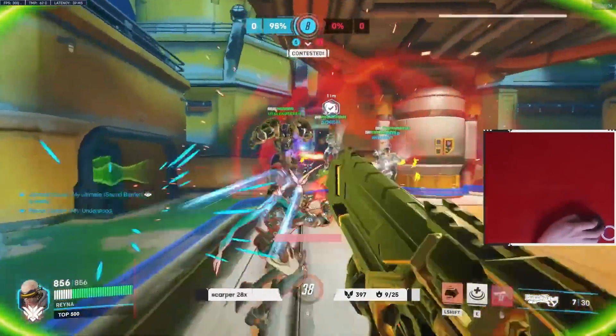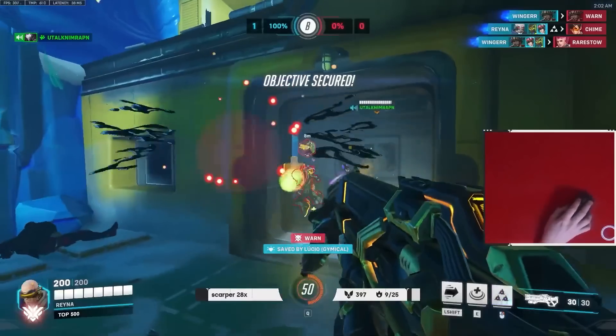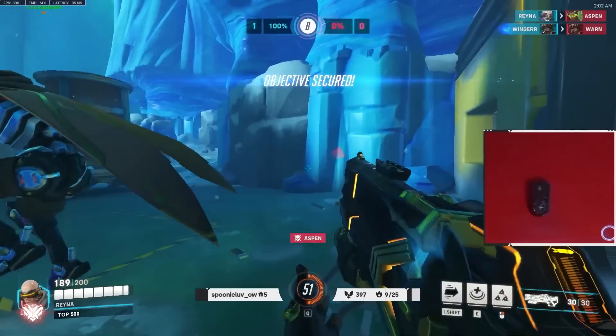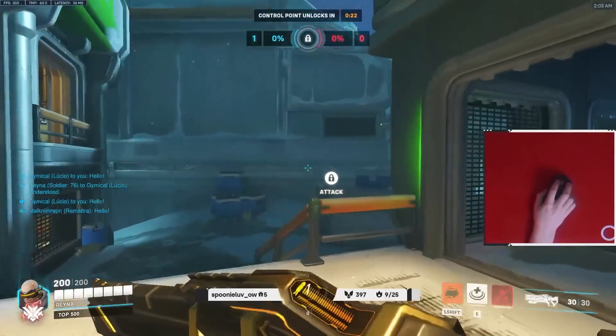If you're ever in a close-range fight, you can use your Helix Rocket plus a melee for a massive 160 damage burst out of nowhere. It's incredibly good against characters like Tracer that want to get close to deal their max damage, and you can one-shot them even if they have full HP.